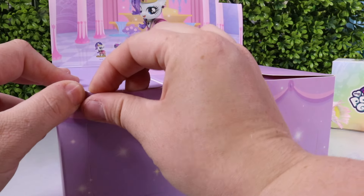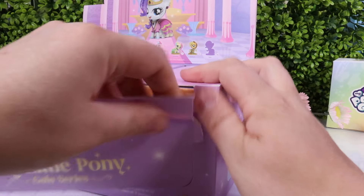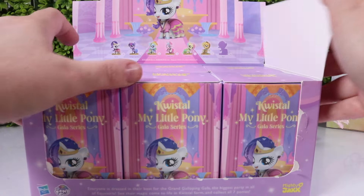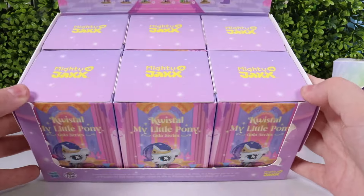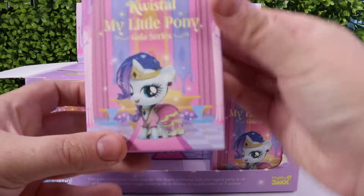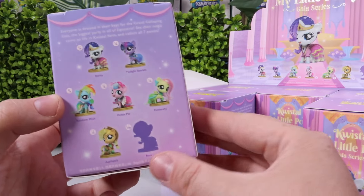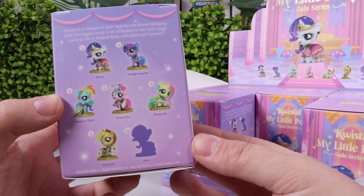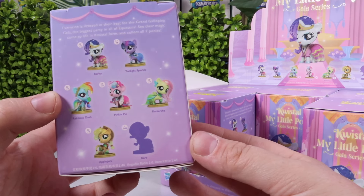What I like about these boxes is they are made so nicely. I'm going to go ahead and peel this part off. Now inside we've got our six boxes. It says everyone is dressed in their best for the Grand Galloping Gala, the biggest party in all of Equestria. See their magic come to life in crystal form and collect all seven ponies.